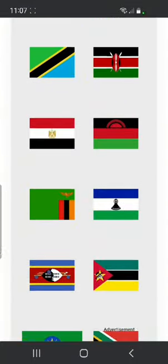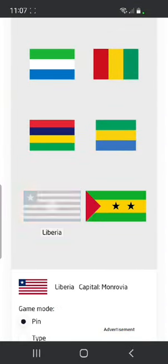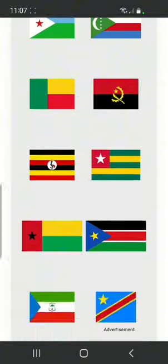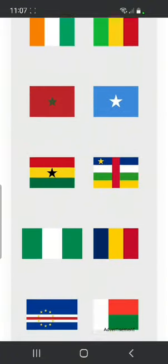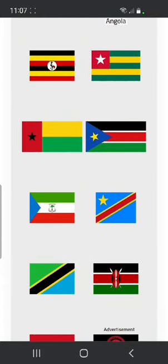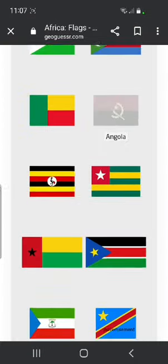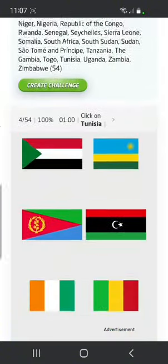Liberia — I know this one looks a lot like the American one except it only has one star. Angola — that one with the sword. Kenya — Kenya with all the long distance runners. Seychelles — fun fact, Seychelles is my favorite flag, look at it, it's beautiful.